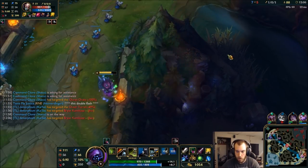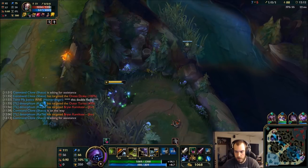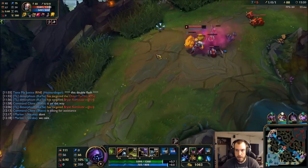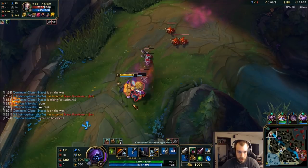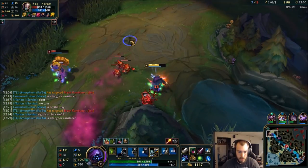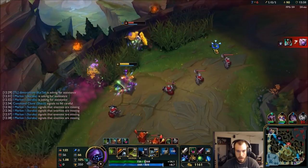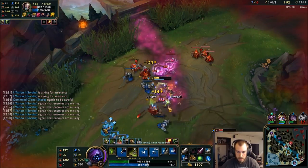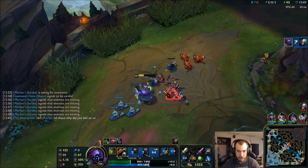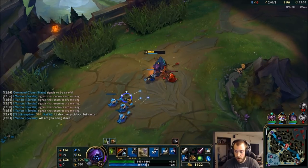I could be a little cheeky and ward up this way — I want to see if Xin Zhao is hanging out on our jungle side. I still got a couple potions to pop to keep myself healthy. Got the Flash. Just walk up and kill him — I don't think he thought I had that much damage in me. One of the reasons I got the Sheen, so I could pop him easier like that.